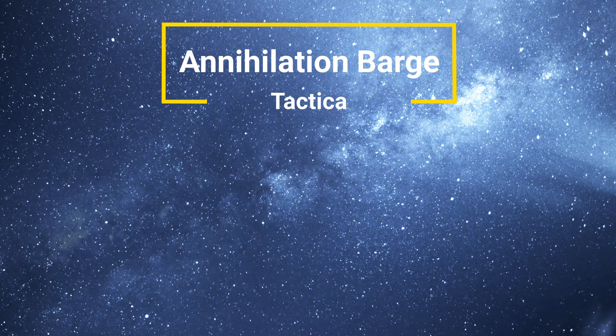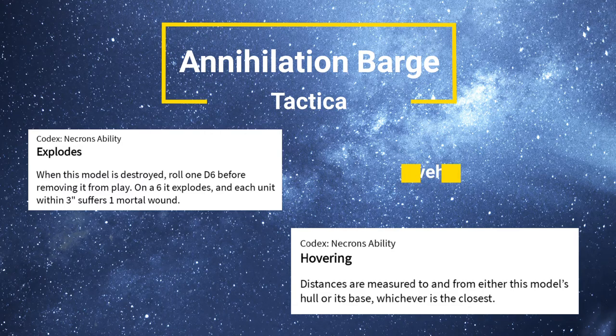Then we have the last two special rules. Explodes — the vehicle can explode if you roll a 6 when it's destroyed; it only does a single mortal wound within 3 inches, so it's not as terminal — it's a smaller vehicle. It also has Hovering, which is what you expect from a unit without a base; it clarifies where you measure to — you measure from its hull or its base, whichever is closest.